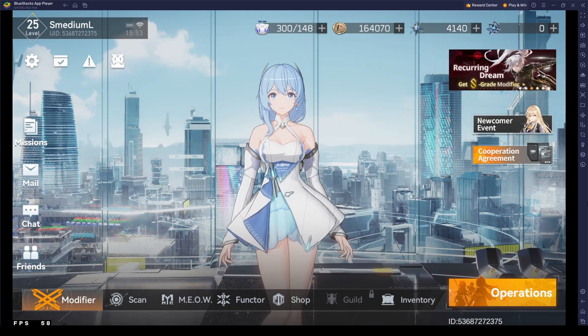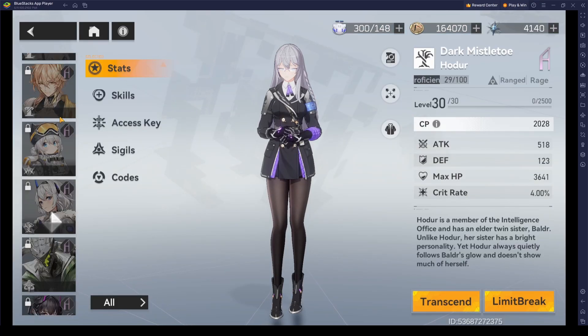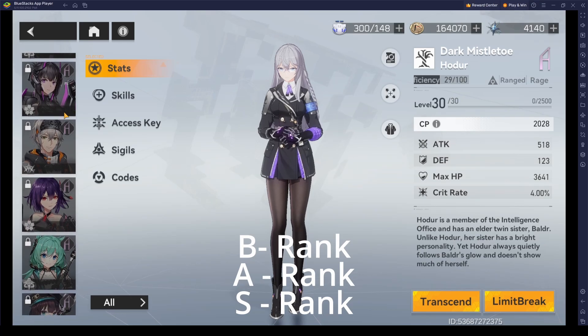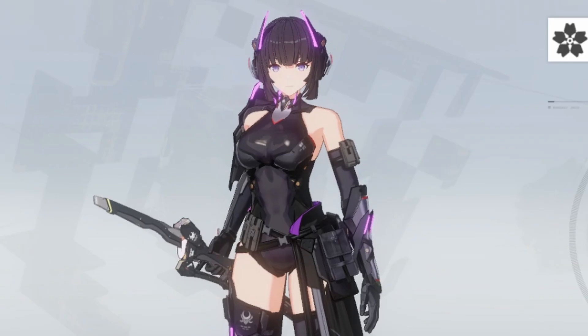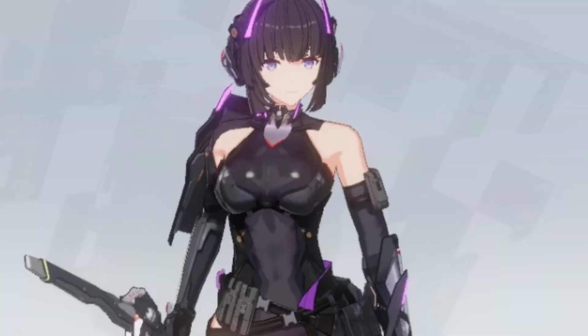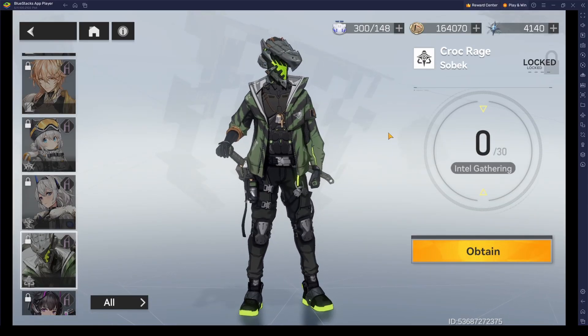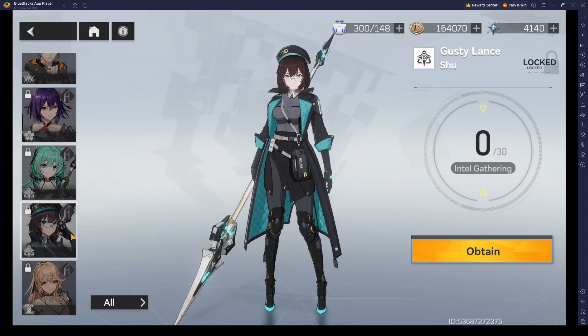Once you start playing Aethergazer, the first thing you might be curious about are the characters. They have a wide selection which goes from B tier, A tier, up to S tier. They have a ton of A tier characters which are not only good for combat, but also good in terms of design. This one character I particularly like because of her design — the glowing horns look sick. She also has really good physics. Another character looks really good because he looks like he's straight out of Chainsaw Man.